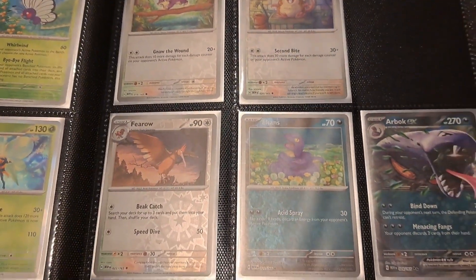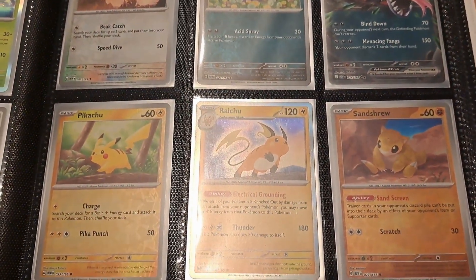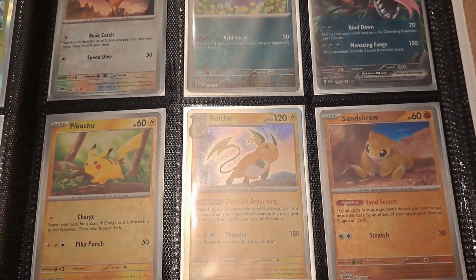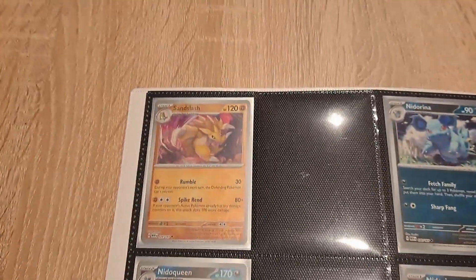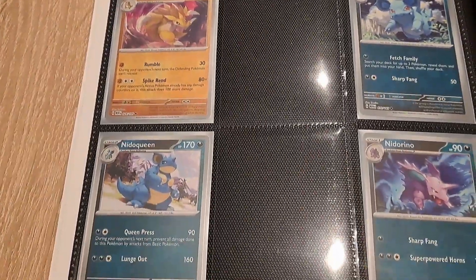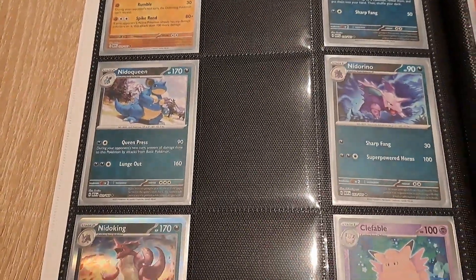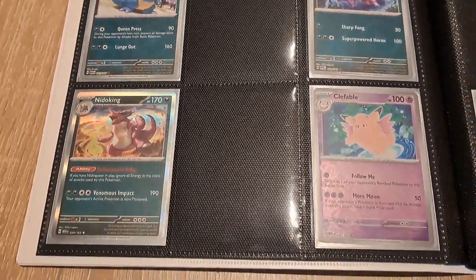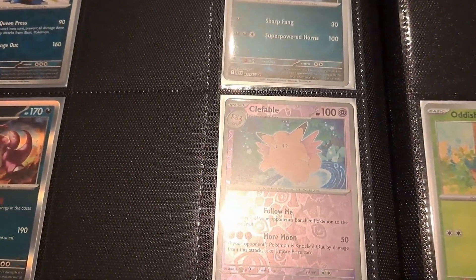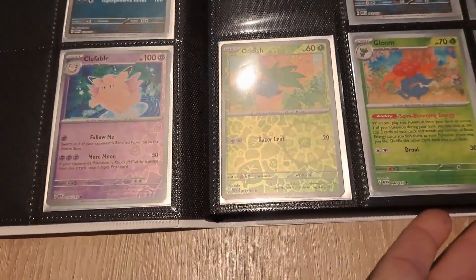I only collect one of each — I don't mind which one it is as long as I have them. If I can find the holo and I have a reverse, I'll trade them up. We have Pikachu and Raichu, then Sandslash and Nidorina — this one is actually coming — Nidoqueen, Nidorino, and Nidoking, and a Clefable.